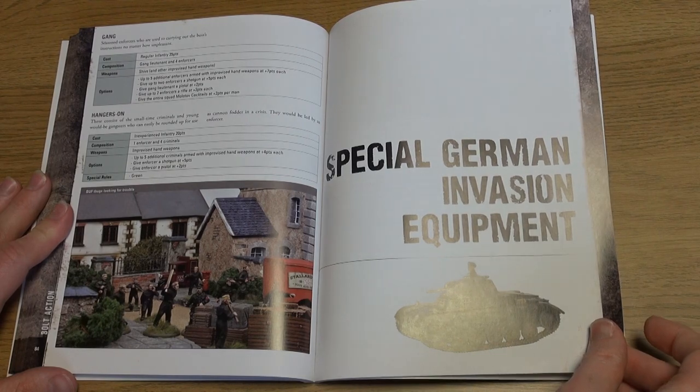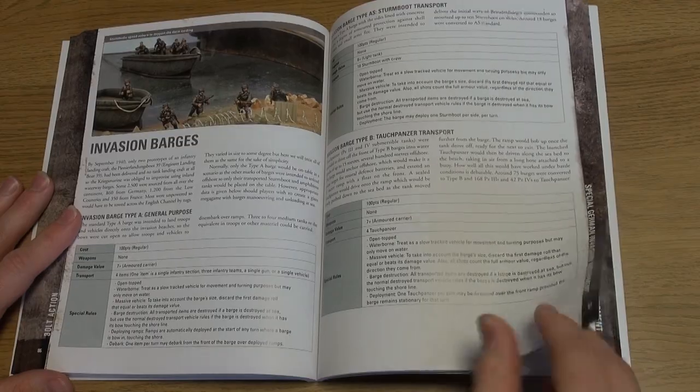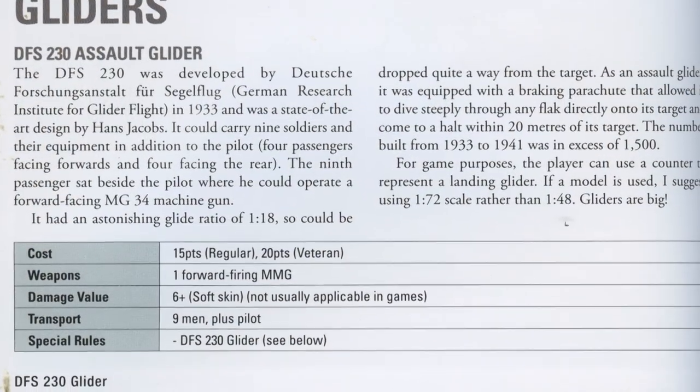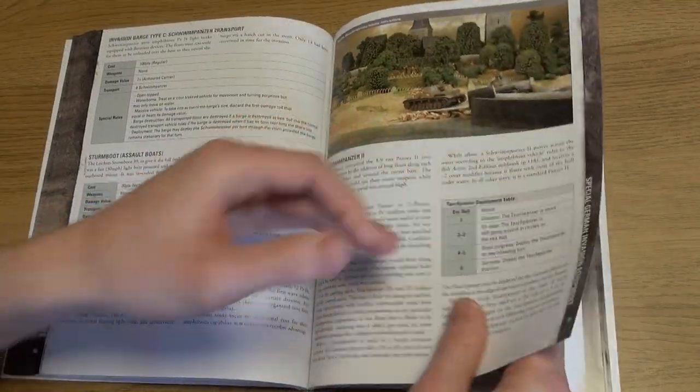The special German invasion equipment covers a variety of different invasion barges, amphibious tanks, and the DFS-230 Assault Glider, adding these to the already available units for use in the game.